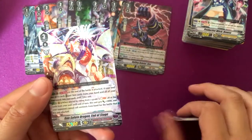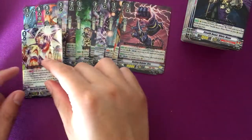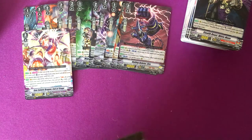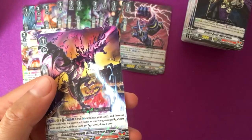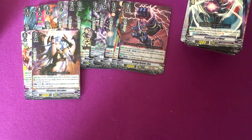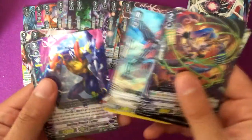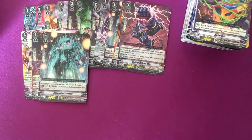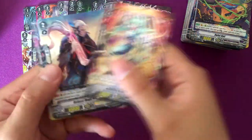Alluring Succubus. And speaking of end of stage — The Gun Salute Dragon, End of Stage, for Pale Moon. That's the first VR of this box. Hitsumetsu Blazer, Flirtatious Succubus, Barking Dragon Tamer, and a Dimensional Creeper. I think this is the fifth one — if not, that completes my playset. It's a $5 card and it can really charge up the soul, so it's a good card.